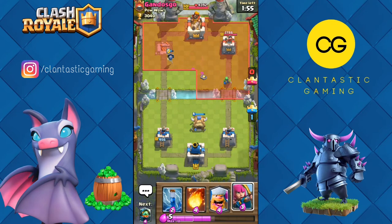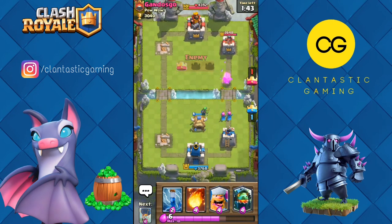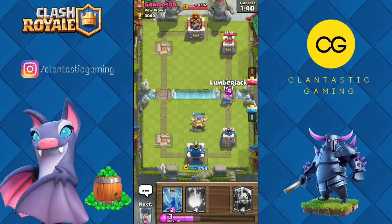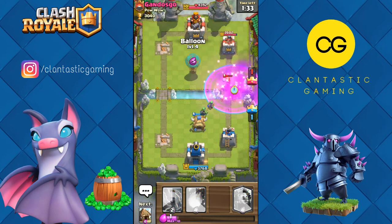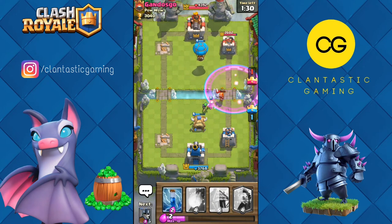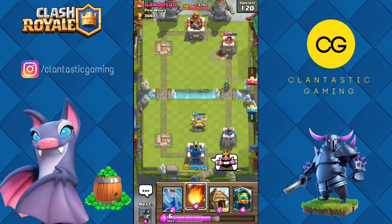Now we can go lumberjack and archers. Another rocket. Let's go lumberjack in front of these archers. Valkyrie — let's put a balloon in the middle. No, it is out of rage — we made a mistake. But the balloon gets a hit and the minion horde dies to the balloon damage.